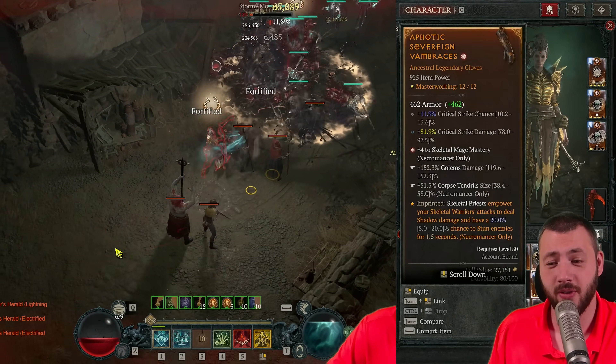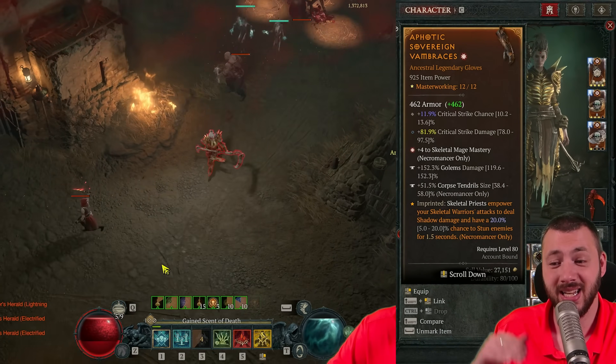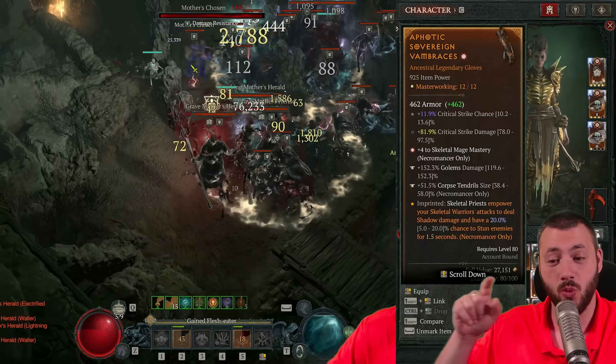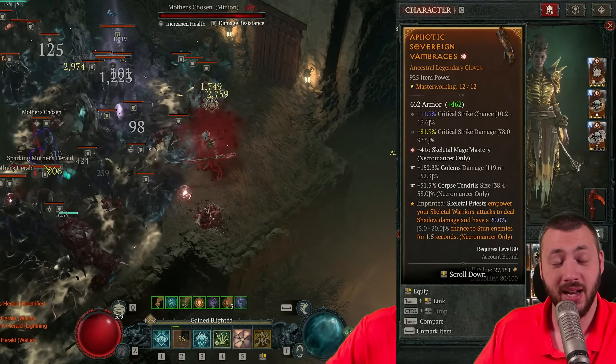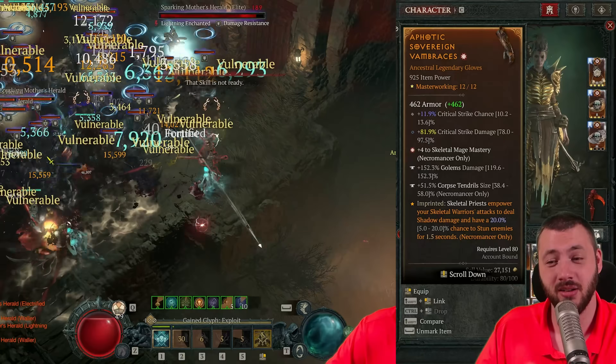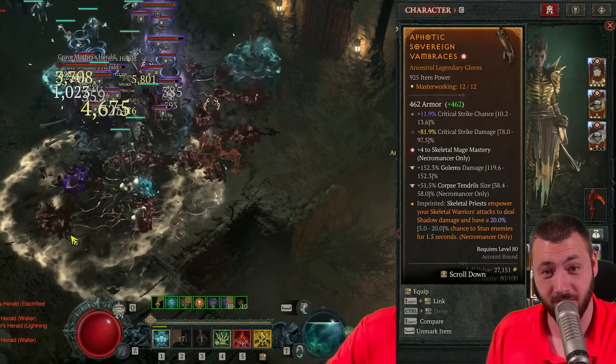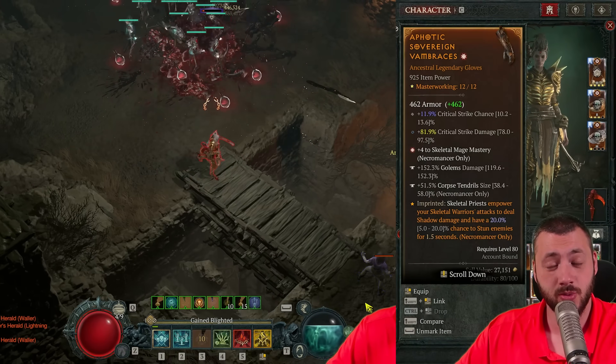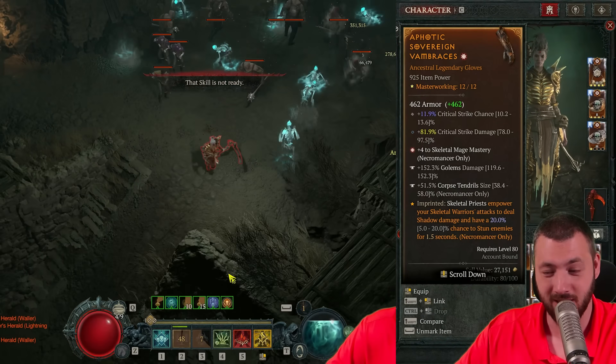This gets followed up by the aphotic aspect. The aphotic aspect is able to stack the shadow blight key passive — it makes your skeletal warriors be shadowed too, and on top it does a bonus stun to get your opponent staggered faster. Important on this glove would be skeletal mage mastery, critical strike chance and damage, golem damage, and corpse tendril size.